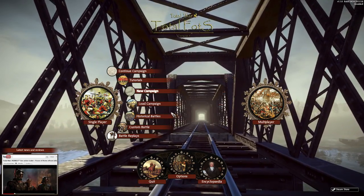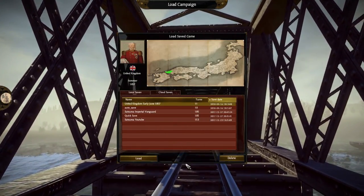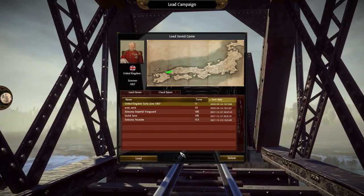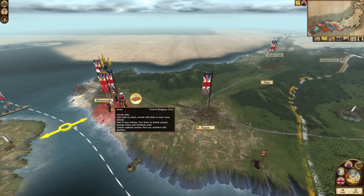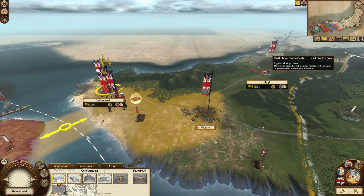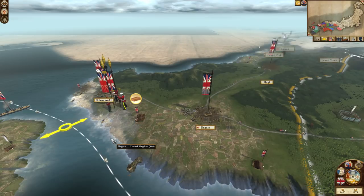Let's go ahead and load the campaign. I've already done 11 turns to get started, get an army ready, and so forth. Here we are — we can see the British territory I currently control. You start with these three provinces, though the mod has added a lot more settlements.